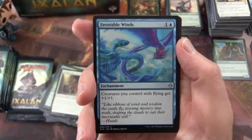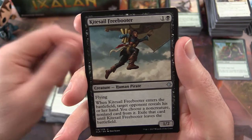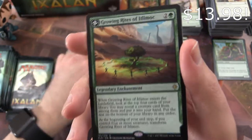The uncommon is Favourable Winds. Kitesail Freebooter. Dead Eye Plunderers. And Growing Rites of Itlamoc.